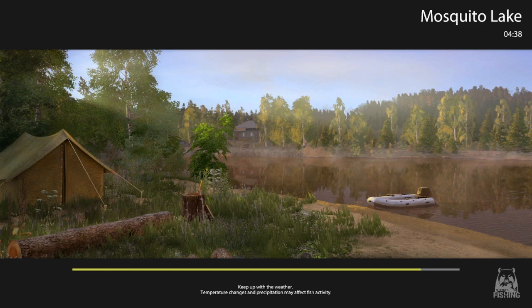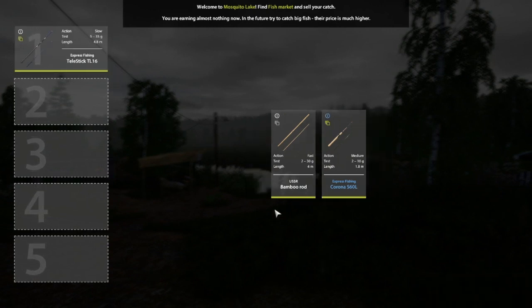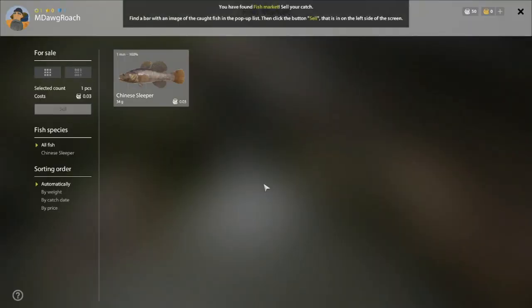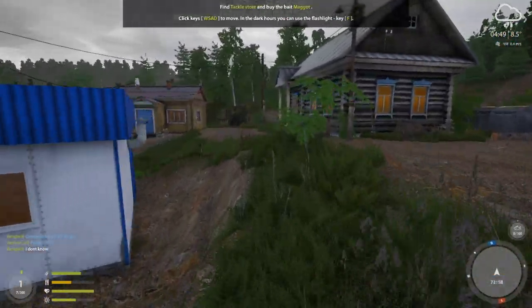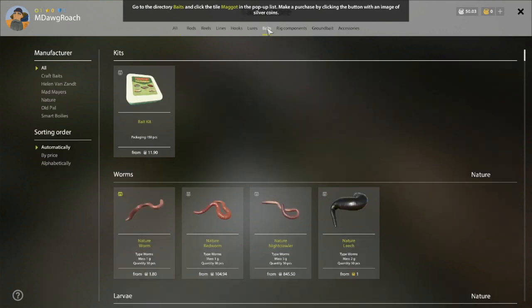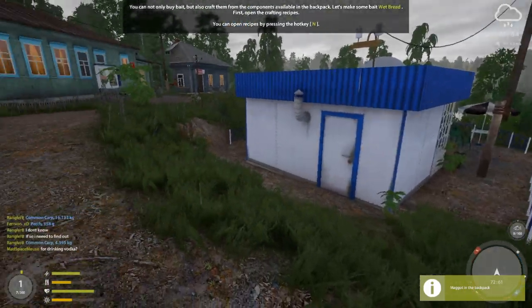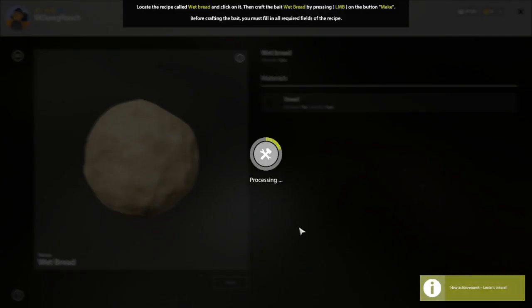I want to look in the store first thing once we get through this tutorial and think about our strategy. Early on, I like to fish with as many rods as possible with float fishing — two is the sweet spot — but unfortunately our second rod for now is going to be this bamboo rod, which is just terrible. The tutorial is pretty self-explanatory and helps you with the very basics. It's going to have us buy some maggots — we'll get 30 maggots — we still have 47 silver. Now they want us to make some bread.